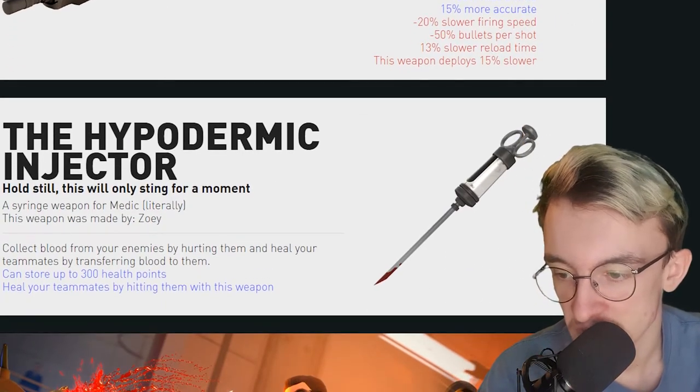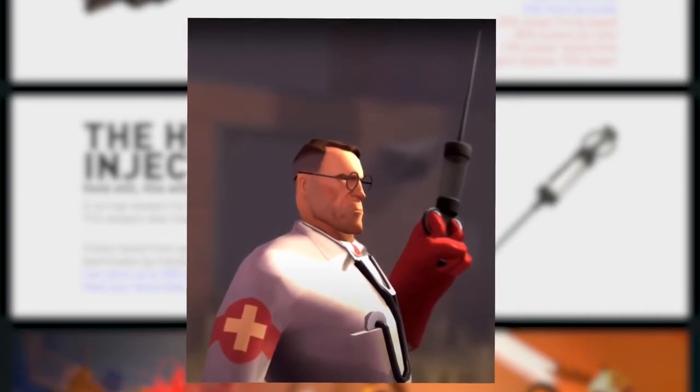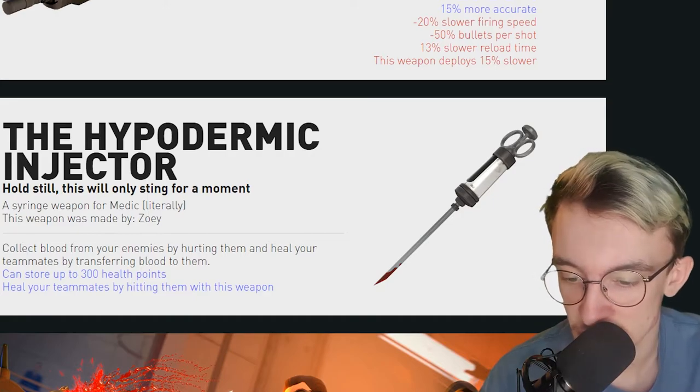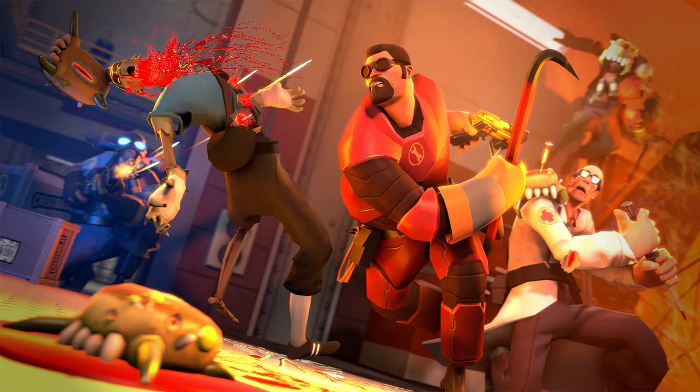And then we go to the Hyperdermic Injector, which is a syringe for the Medic — he had one of those before they removed it. Collect blood from your enemies by hurting them, and heal your teammates by transferring the blood to them. That's pretty interesting — it can hold heals. That's pretty sick, to be fair. And then we've got this sick-looking wallpaper, which I like.